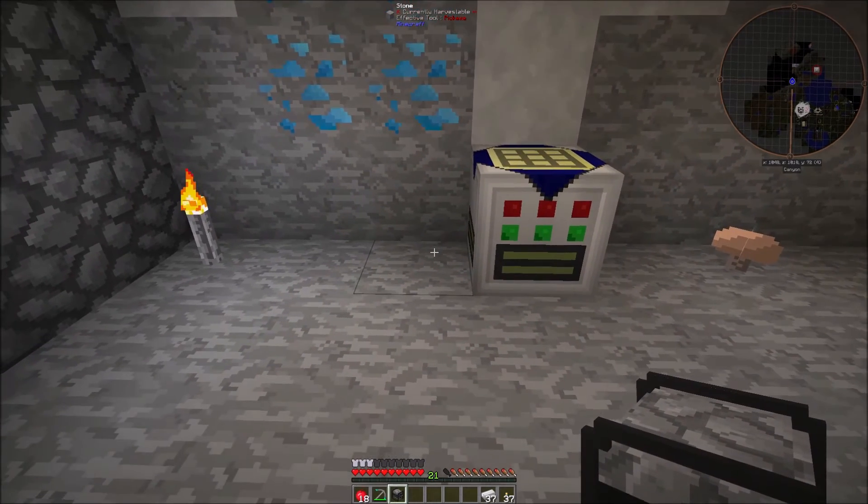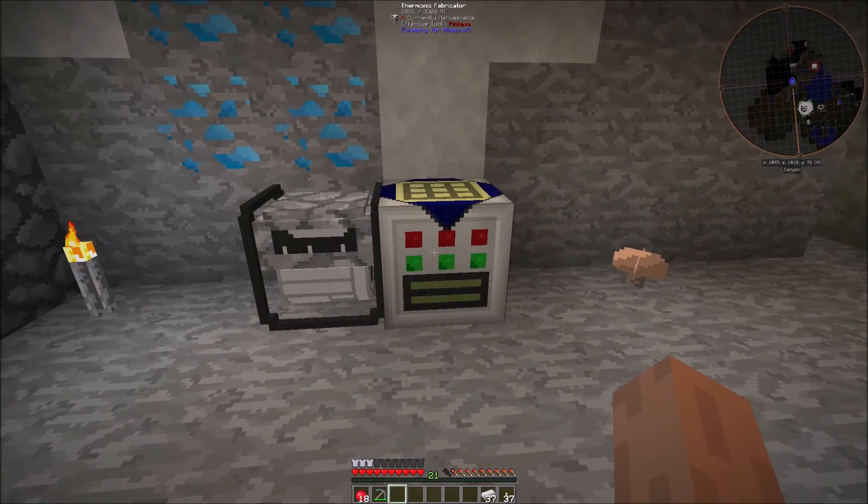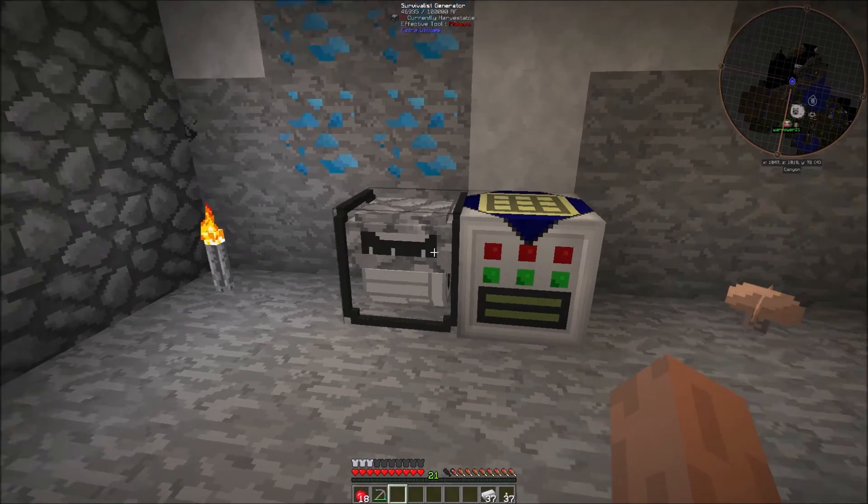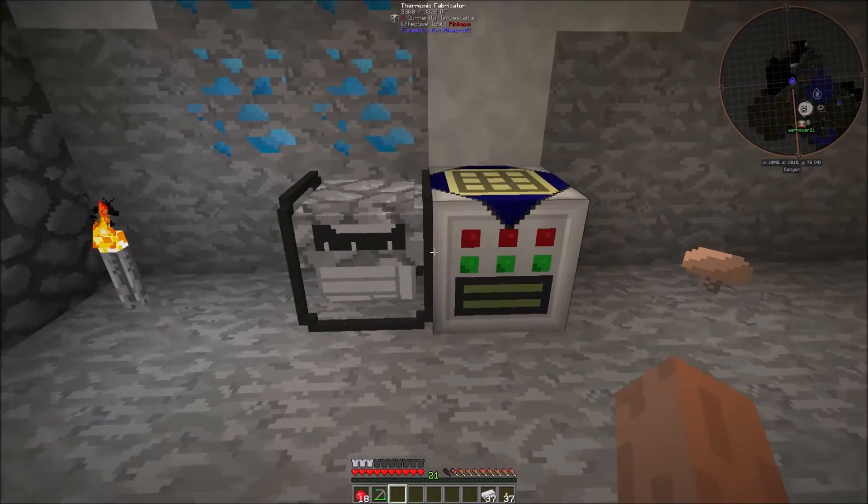As soon as we reach the temperature line we'll get some glass in here, and hopefully it will craft these. Yep, there we go! You have to actually take them out. Great - so now we have all the tubes we need to make the farm. I wish I had more stuff to craft while I can - I still have all kinds of materials.